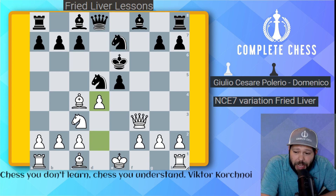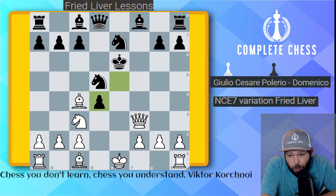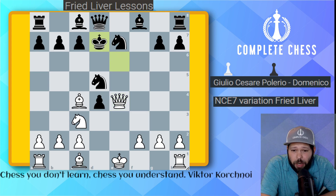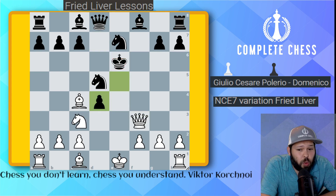After d4, black plays pawn to c6. Can we take there? No. There are many ways to play, but the easy variation is queen e4 check — a very good way to win back the piece. After this, black must move the king, and then we play knight takes d5, winning back our piece while maintaining a very good position. The pawn was not taken because it opens up the king for attack.